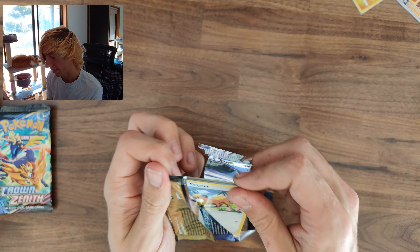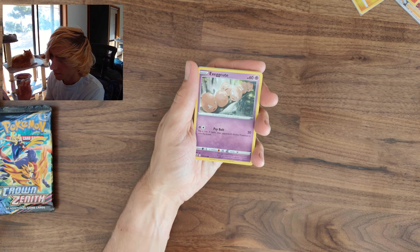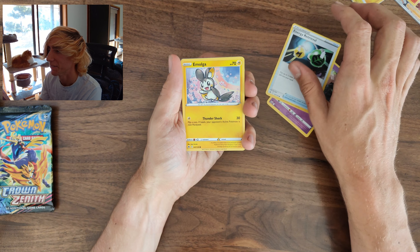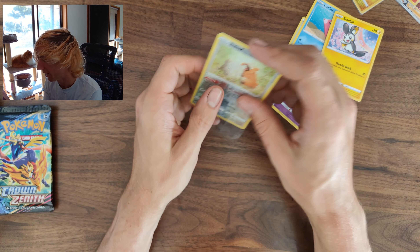The next pack — feels like the millionth Crown Zenith pack I've opened. Energy Retrieval, Mightyena, skip straight to the reverse — a Bewear — and a Wyrdeer non-holo. The cat seems very interested in that one.